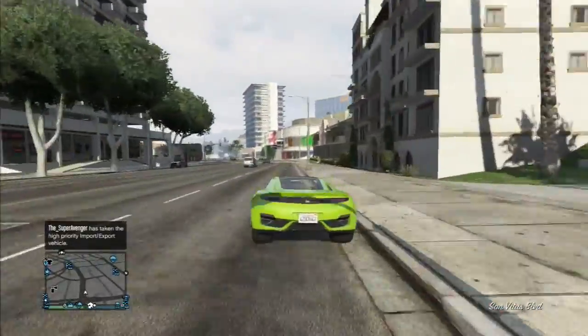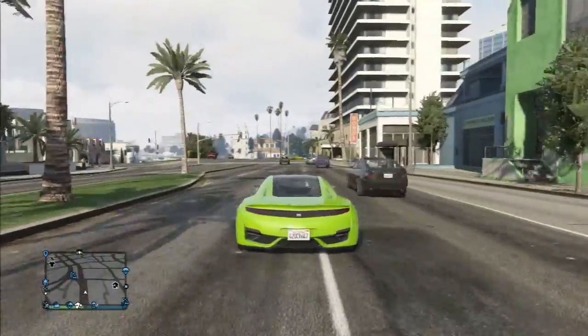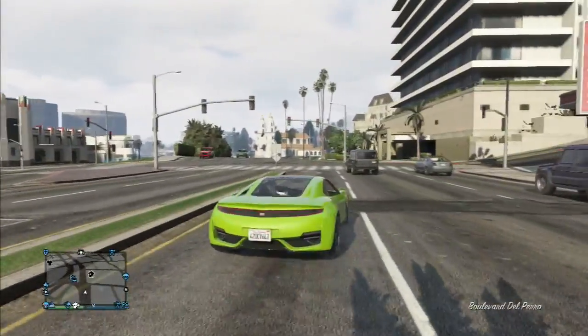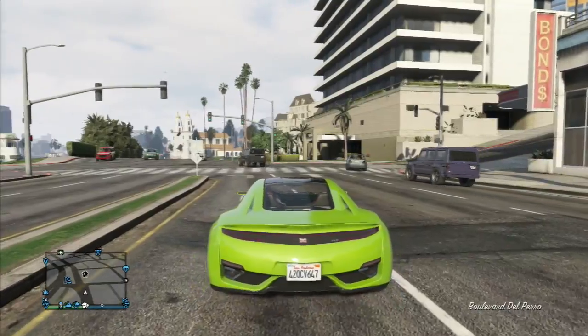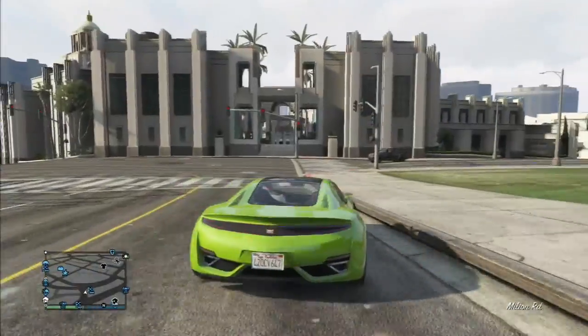Let's talk about some of the new updates. They added three new cars and one new plane. The cars are the Jester, the Turismo, and the Alpha. The plane is called something else, but I don't know the exact name.